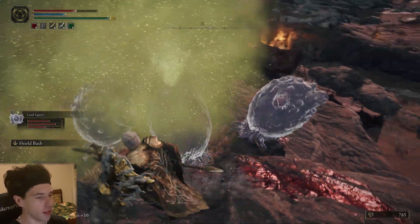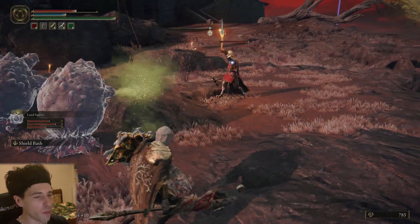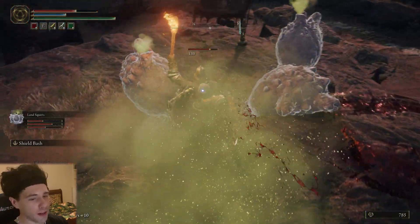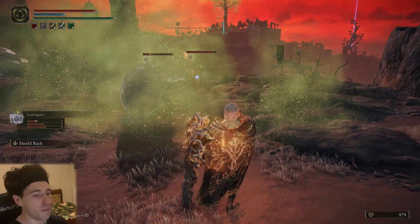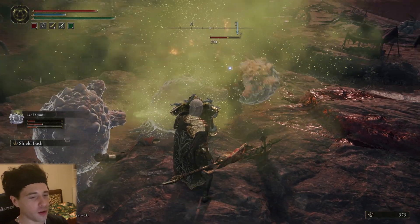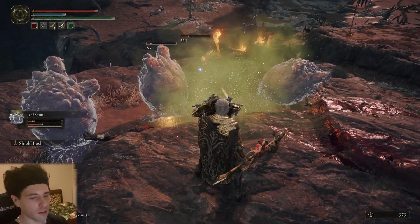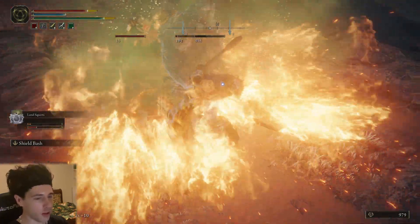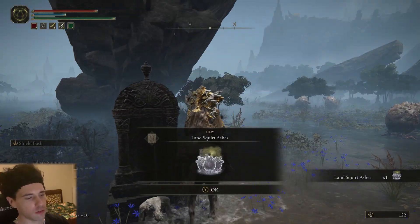Another Spirit Ash I'm really into are the Land Squires. They're pretty underrated because they function differently to other Spirit Ashes — they don't really move. What they do is sit there and block attacks, acting as a defensive wall, while unleashing a cloud of poison gas on enemies which slowly depletes their health. Their FP cost is zero, though you will need 240 HP to summon them. You can find the Land Squirts Spirit Ashes in South East Liurnia of the Lakes — just follow the shoreline to the Spirit Ashes.